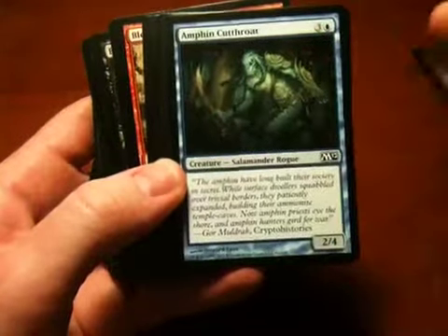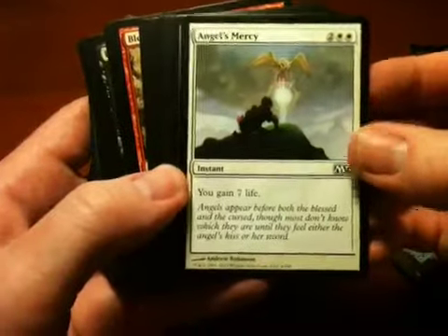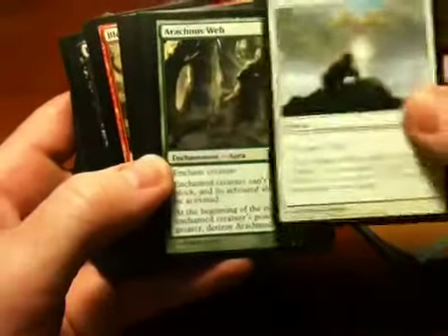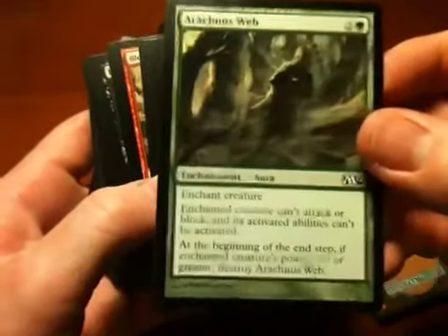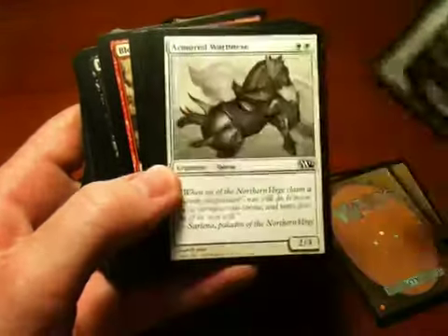Amphine Cutthroat doesn't do anything, just a big mean creature. Angel's Mercy — not bad, gain 7 life for 4 mana. Arachnusweb basically incapacitates a creature. This is a pretty useful card; I think I would probably play with that.